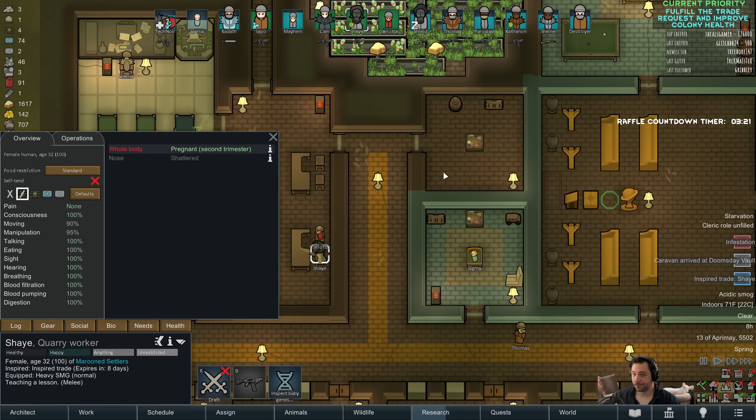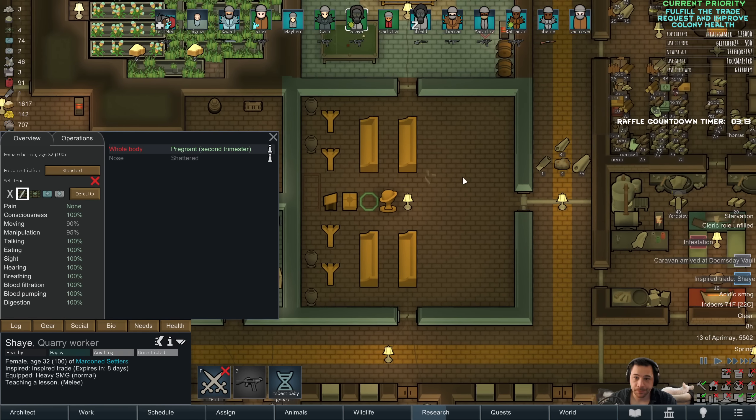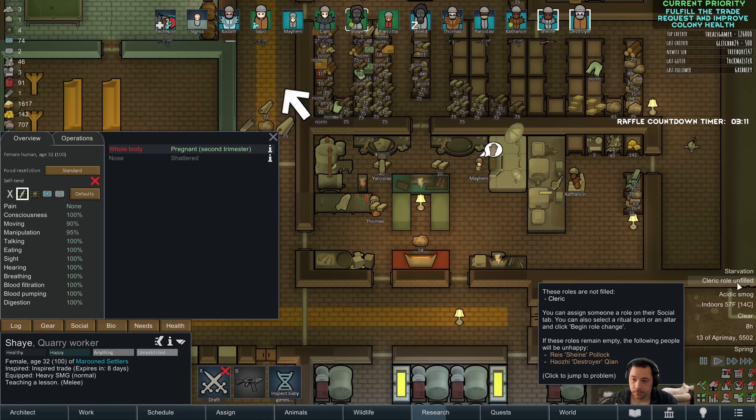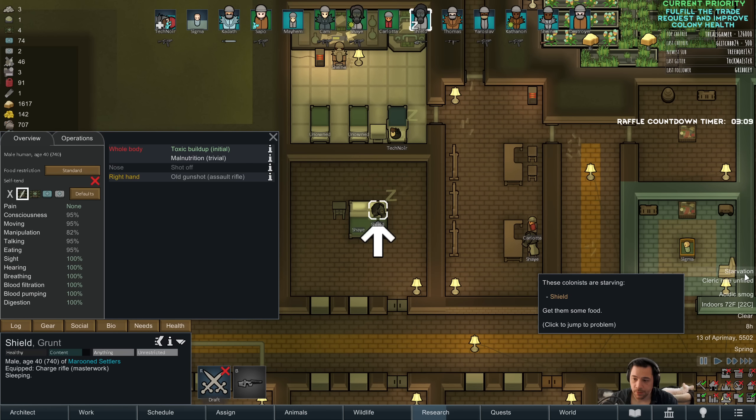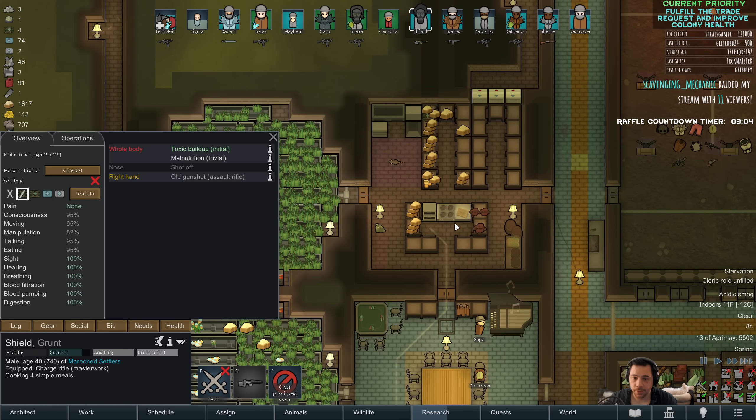Growing families — we have two girls and a boy: Mayhem, Carlotta, and Sigma. Oops, you're starving — that's probably because you're the cook.